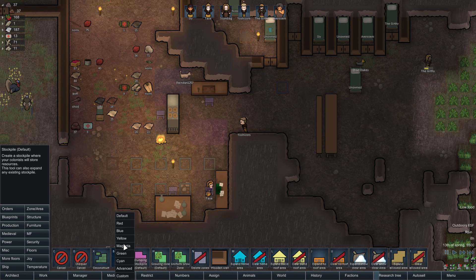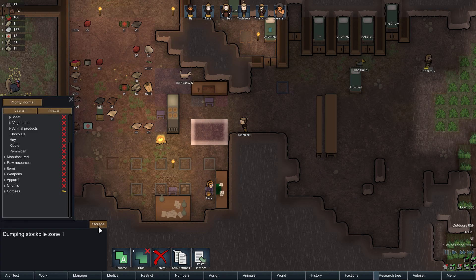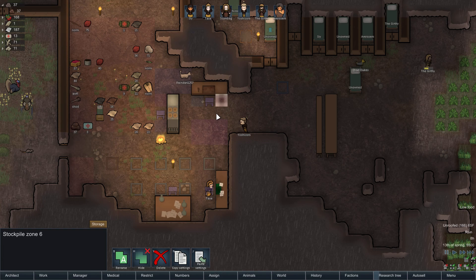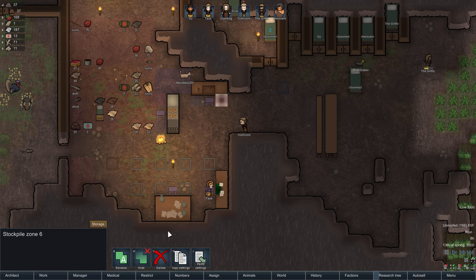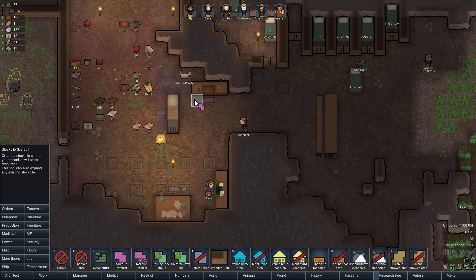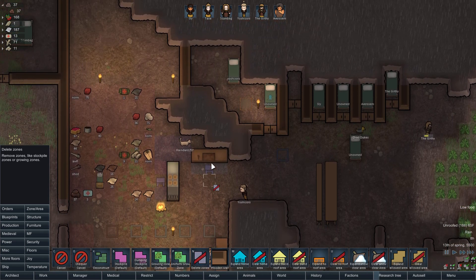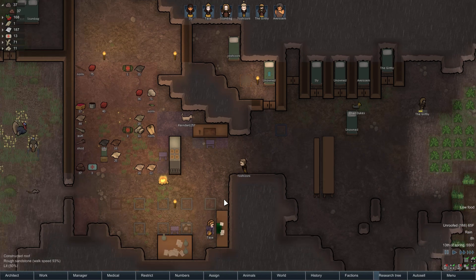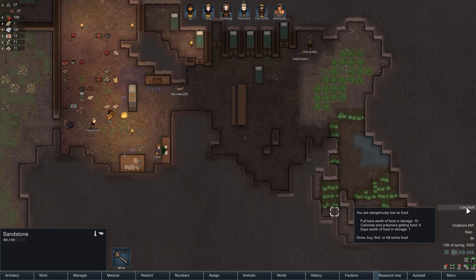The wooden butcher table — we should probably do the same thing here and put the stockpiles right there. This is a dumping stockpile for corpses. We should have a corpse stockpile. We're low on food — full bars worth of food and energy in storage: 10 colonists and prisoners just getting food, 6 days worth of food in storage: 1. That's a bit of a crisis, I would say.